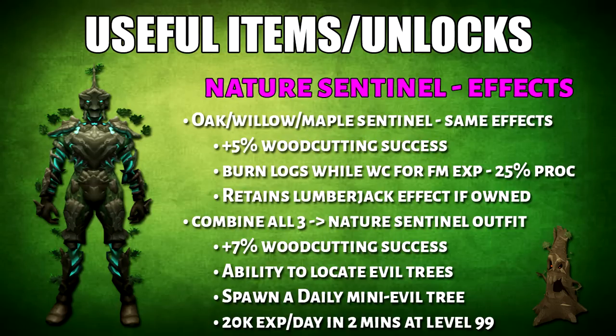If you combine all three sets, you'll form what is called the Nature Sentinel outfit. The woodcutting success is bumped to 7% and you get the ability to locate evil trees. On top of that, you also get to spawn a daily mini evil tree, which will give you around 20k XP per day in 2 minutes at level 99 woodcutting.